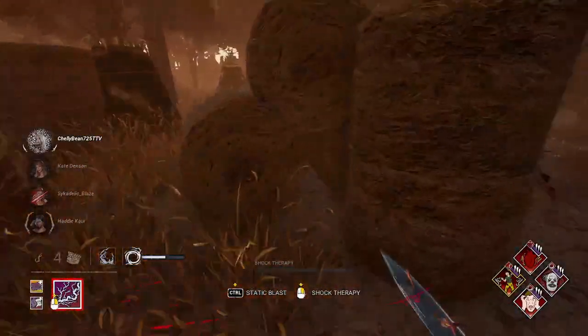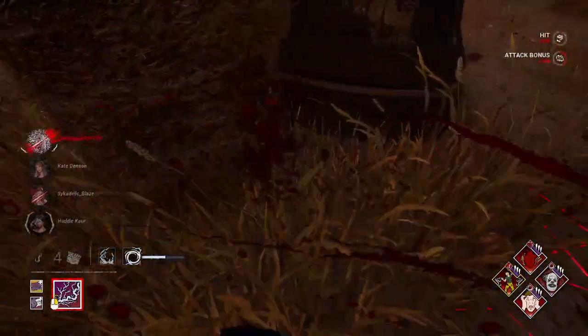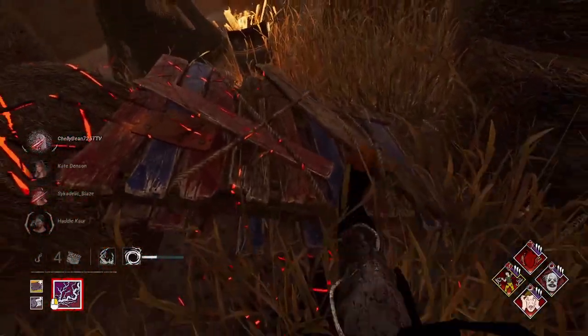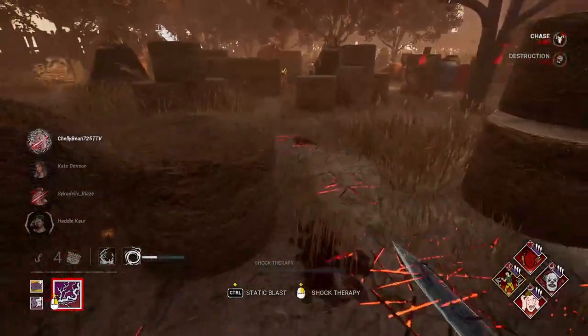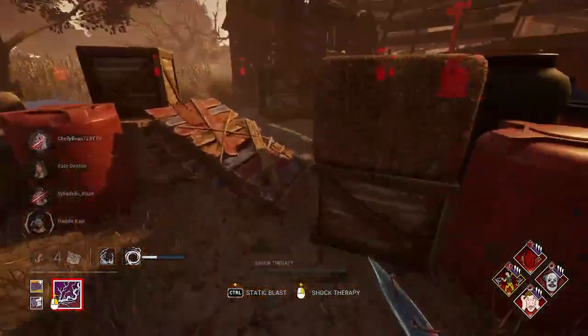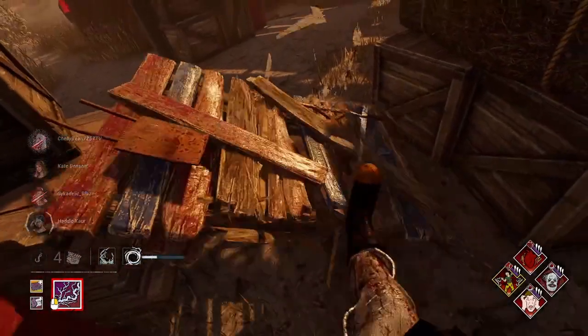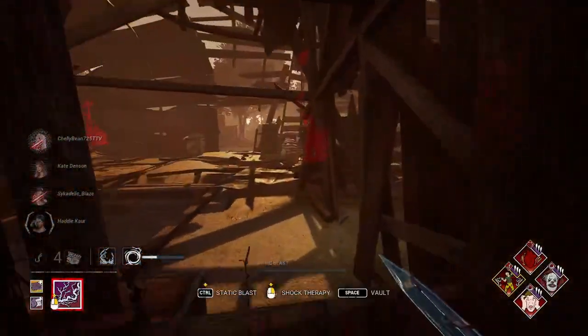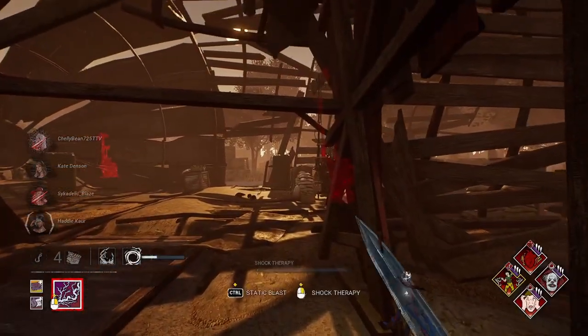I'm not going to use Static Blast to stop her. I got that hit. It's alright that she comes down to me because she probably won't be able to heal very easily — skill checks. I'm going to mess up whoever's healing her.